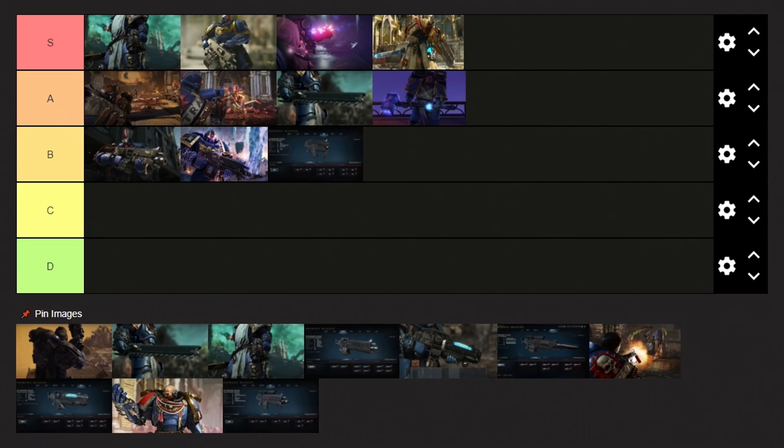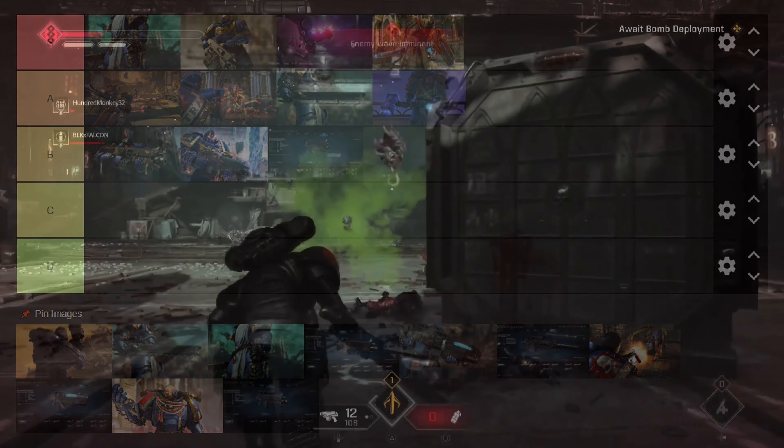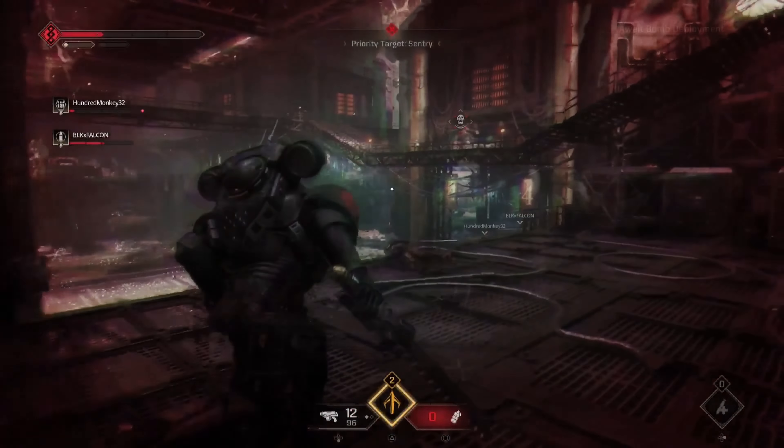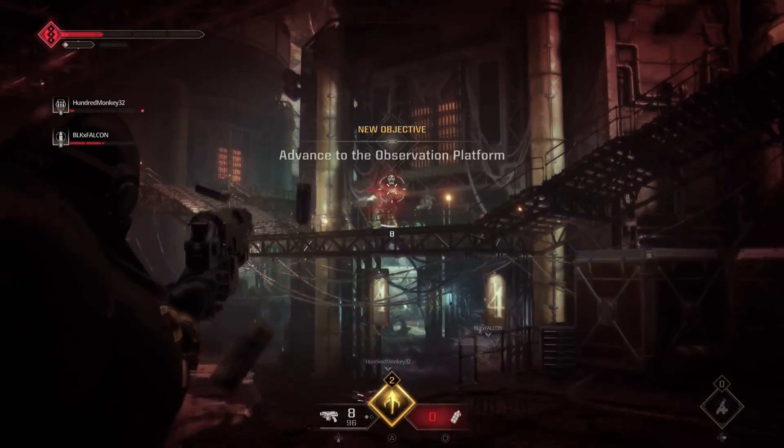Next up we have the Bolt Carbine, and I will place it right in the B tier. With one of the fastest fire rates in the game, the Bolt Carbine is a great choice if you are looking to get into close range skirmishes. This is the perfect spray and pray weapon that can destroy loads of enemies quickly, but it isn't very good for mid to long range battles.